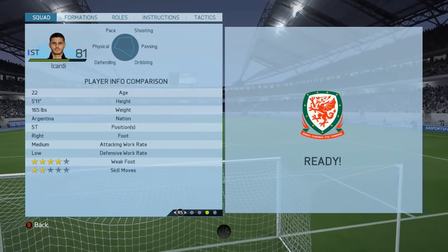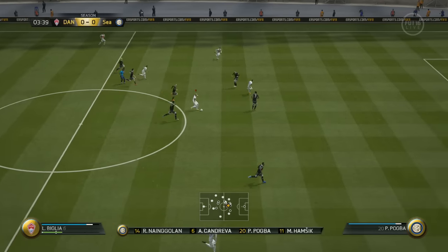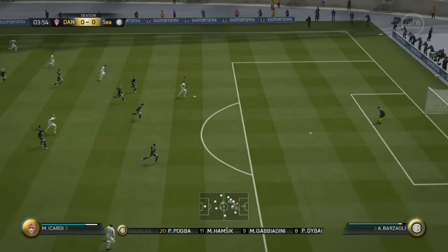So much better than his first in-form. Look at the 4-star weak foot — he's 5 foot 11, got the poacher trait and the power header, and he is very effective in front of goal.